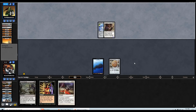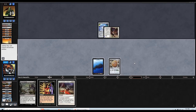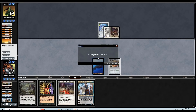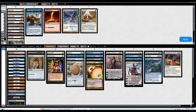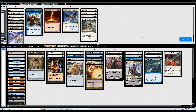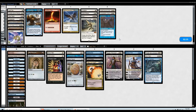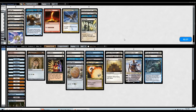Technically if I draw a white source we're not dead — oh, one land and we would be okay. GGs though. Condemn in, Wall of Omens in, Moat in, Baneslayer probably in. Can cut the Conquers Death. Treachery actually looked really bad versus them. Can probably cut the Mana Tithe. On to game number two.